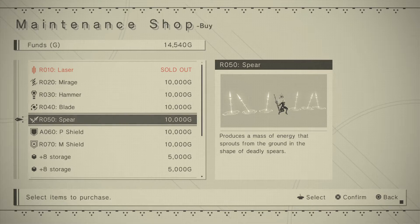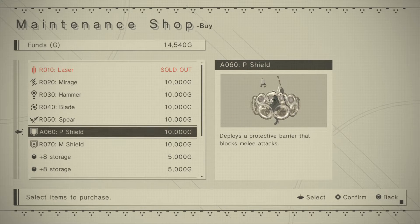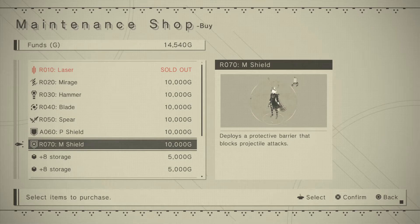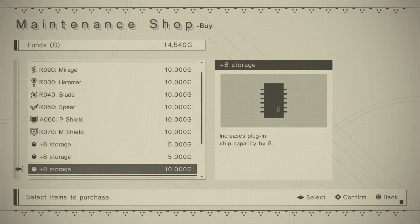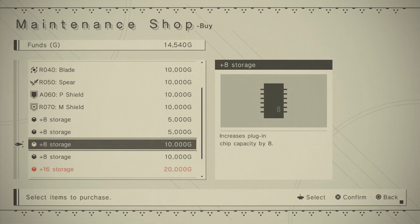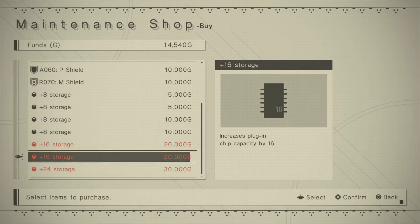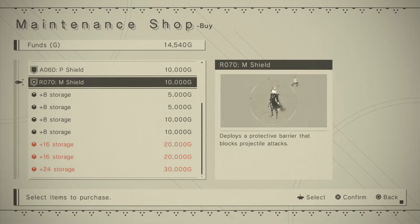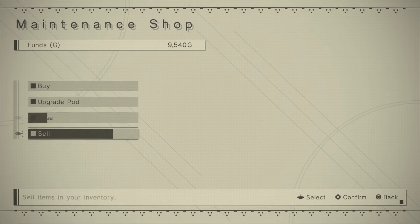Produces a mass of energy that sprouts from the ground in deadly-shaped spheres. That was in the first NieR — probably some of these were in different forms. You had the fist. It deploys a protective barrier that blocks melee attacks. M. Shield deploys a protective barrier that blocks projectile attacks. Increases plug-in capacity by eight. I think we're gonna do one of these. I kinda need to sell some stuff first. We got extra plug-ins now. Let me sell so I can buy something else.